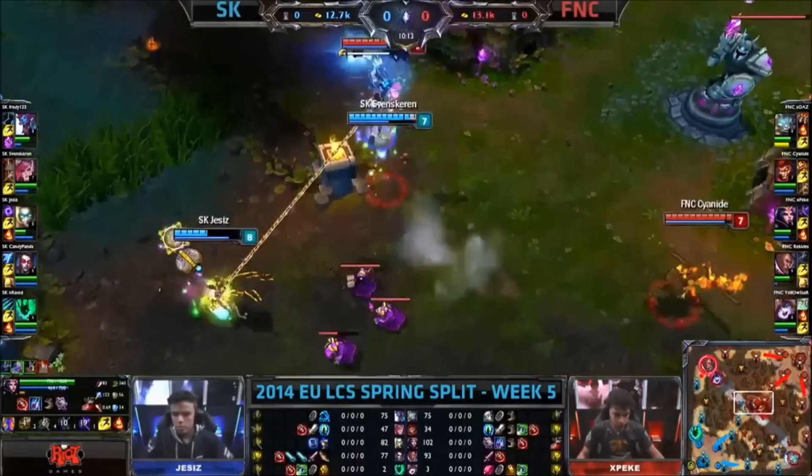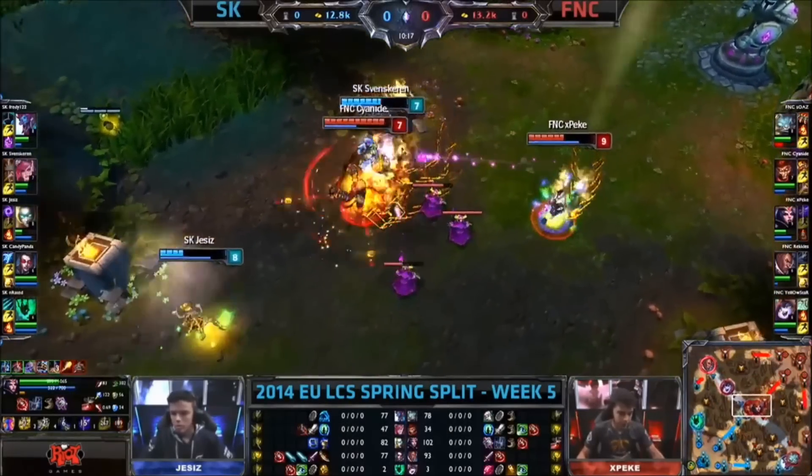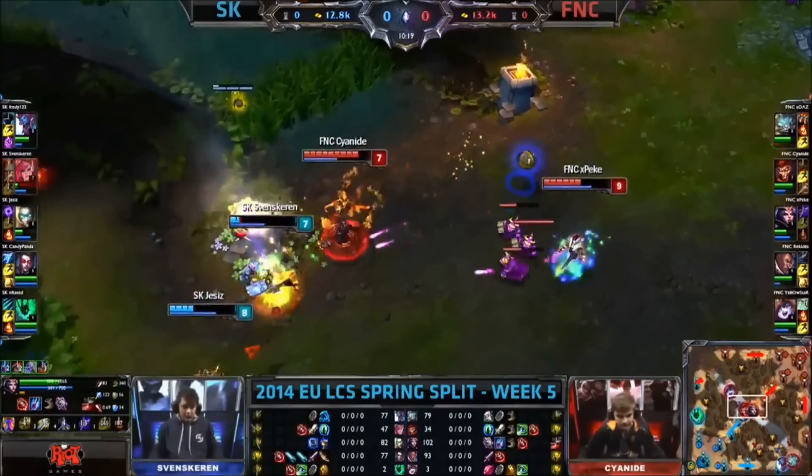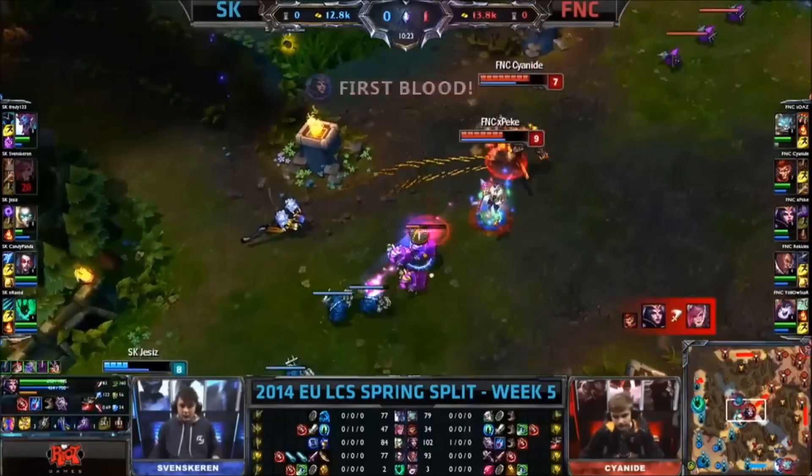So is he going to start and see if he's going to do a bit more damage? You're going to see the Assault and Battery coming in here on towards Peke. There is a Cyclone coming out and they're going to focus on towards Svenskeren. Have they got the damage? Yes they do! First Blood on Peke — brilliantly done.